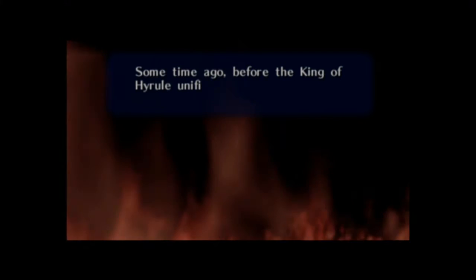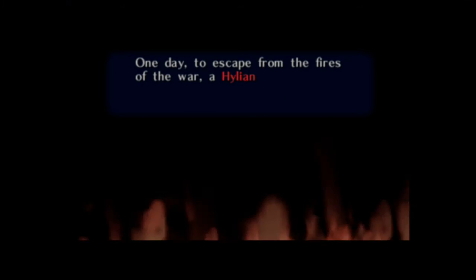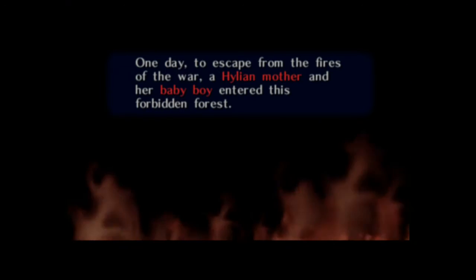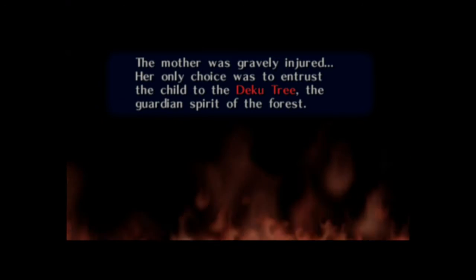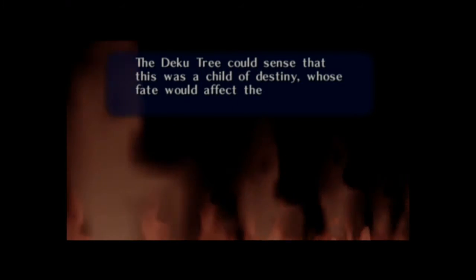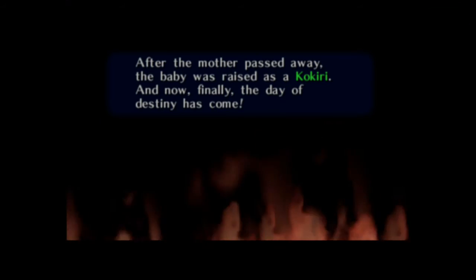Some time ago, before the King of Hyrule unified this country, there was a fierce war in our world. One day, to escape from the fires of war, a Hylian mother and her baby boy entered this forbidden forest. The mother was gravely injured — her only choice was to entrust the child to the Deku Tree, the guardian spirit of the forest. The Deku Tree could sense this was a child of destiny whose fate would affect the entire world, so he took him into the forest. After the mother passed away, the baby was raised as a Kokiri, and now finally the day of destiny has come.